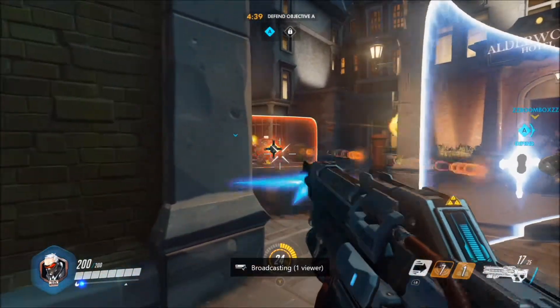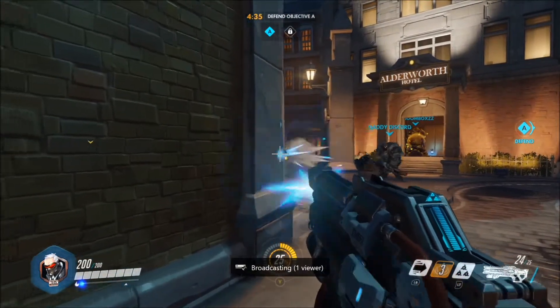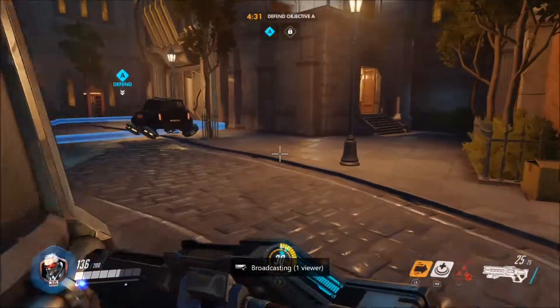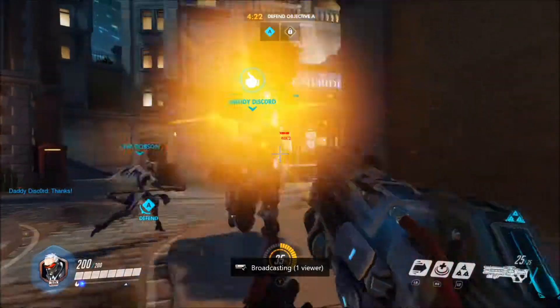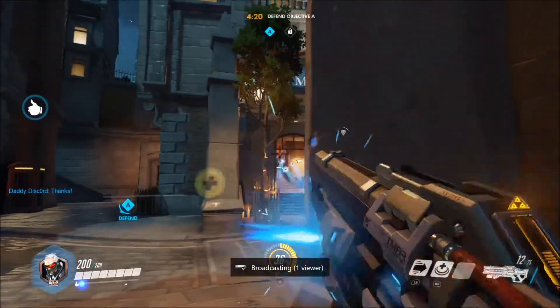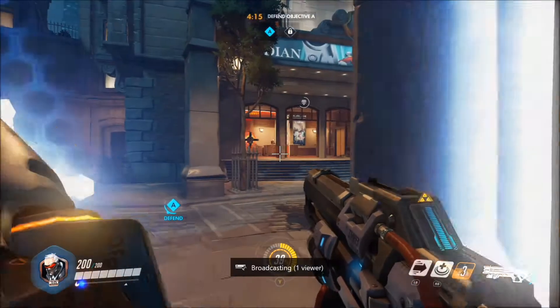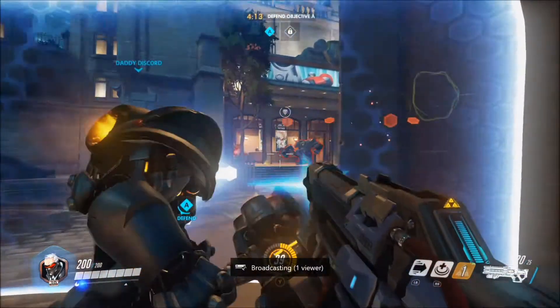Here's Reinhardt — he's a big tank with a lot of health, can block stuff, and has a pretty high damage output, though it is melee damage. We need to get back. You can shoot through his barrier from our side but they can't shoot back through it. Oh, he's just in there — just missed him. That's one of Reinhardt's attacks.